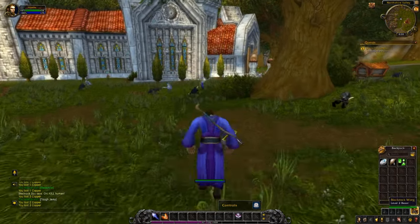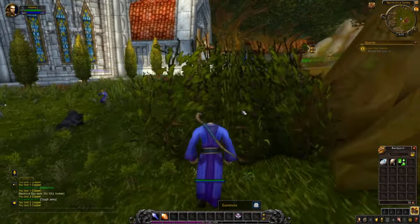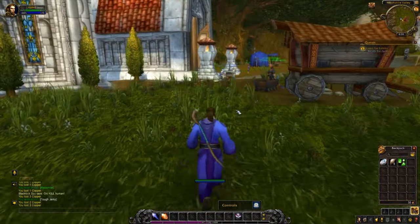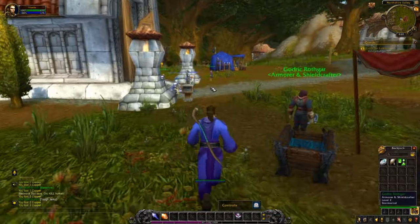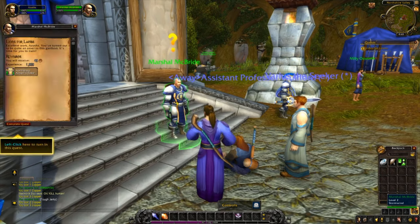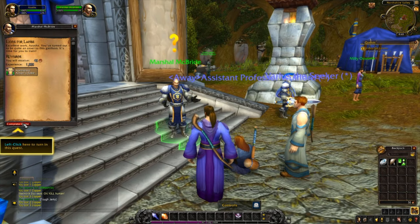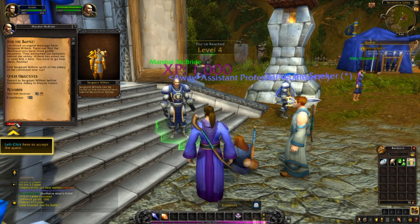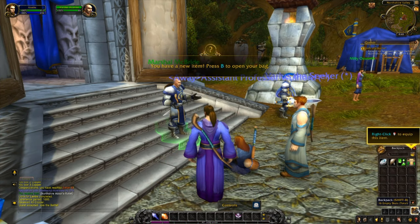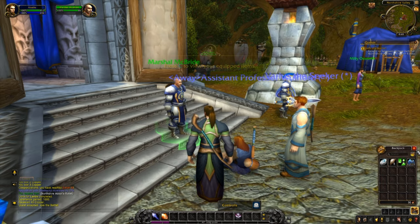We've completed the quest — killed enough spies — and we're going to run back and hand in the quest. This time we're going to get a robe and a lot more experience, so expect to level again. We'll open our bags and right click to equip that robe.